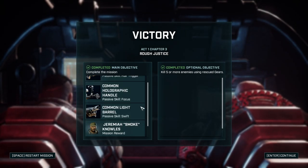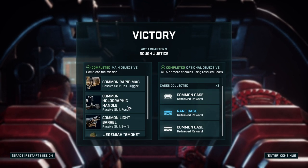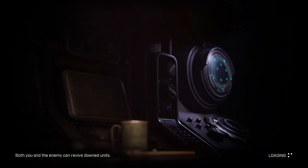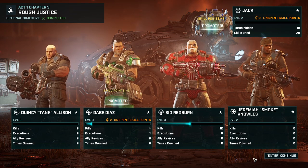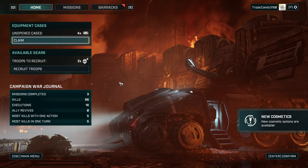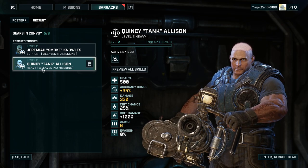That worked out well. We got this guy here — Jeremiah 'Smoke' and Quincy 'Tank.' Rapid mech, common holo targeting handle, and a light barrel, plus a lot of cases. I think those case collections are going to be important — that's the loot you're going to get. Those two guys started at level two and Gabe here hit level three — that's great. The roster size has permanently increased to five troops. We can now recruit them. Another heavy — it worked well but it says here it leaves in two missions.